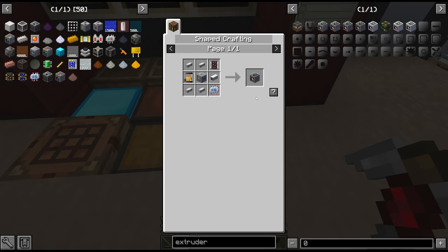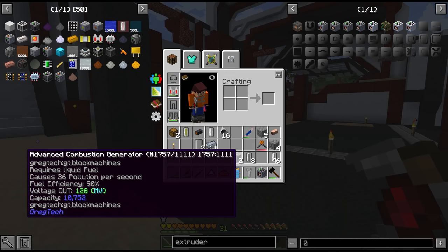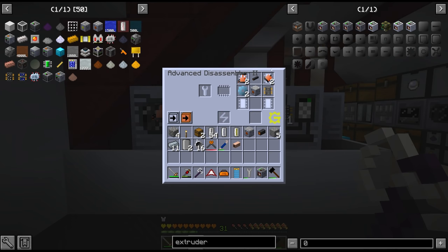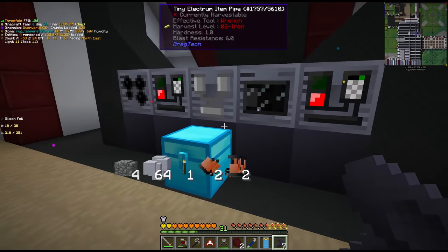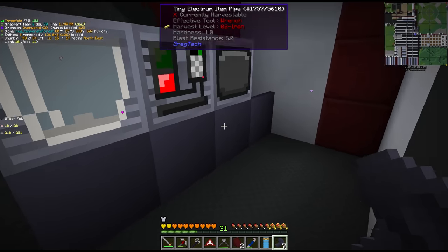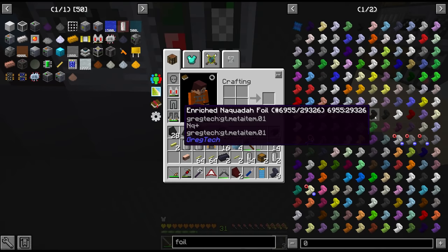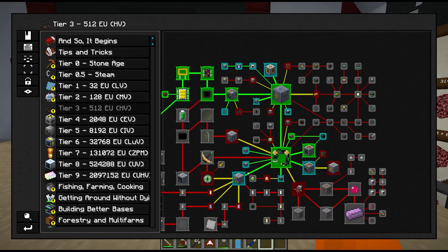That allows us to craft the Canthal wire and complete our HV extruding machine — it was a quest. Those old combustion generators — we can actually disassemble those too and get all the parts back. I was playing with the HV machine setup and came up with a solution that works for now. I've hidden the pipes underneath using some silicon foil — not a perfect match but it's as close as we can get. There's no chance we can get Nequada right now. After crafting up those HV machines, we can tick off the next item on our list.